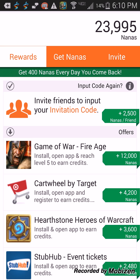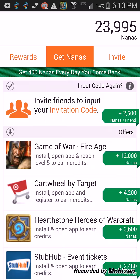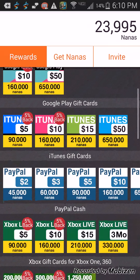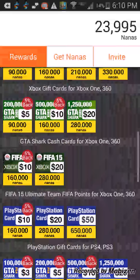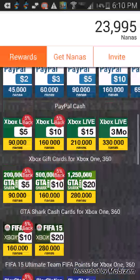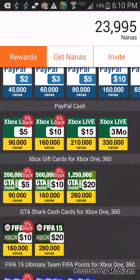They get more nanas now. I bought something — I got 90,000 nanas for $5 for Xbox to buy DLC or something. For BO3, you have to save up 210,000 nanas or more, and save up 40 cards — that will add up to $60 — to pre-order Black Ops 3 or any game you want of your choice.